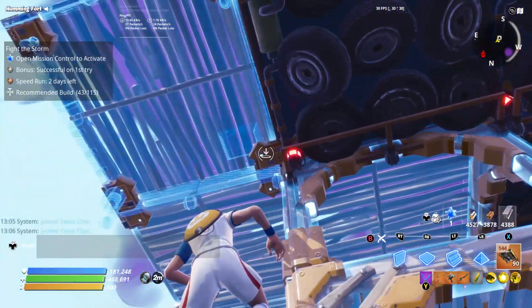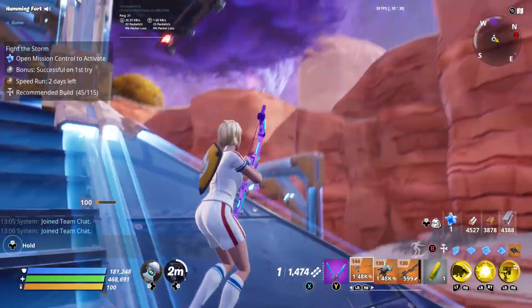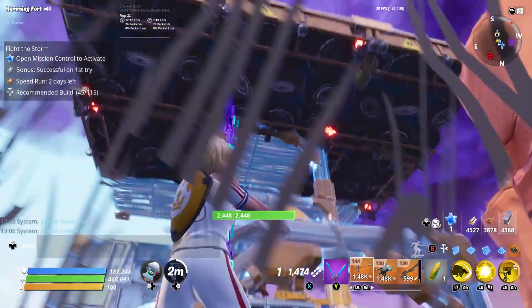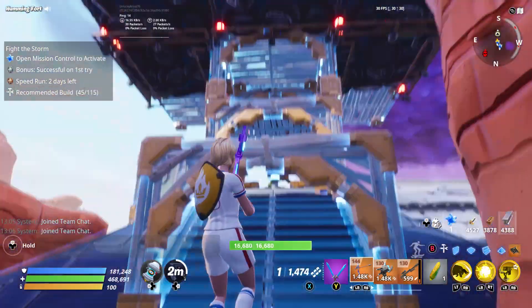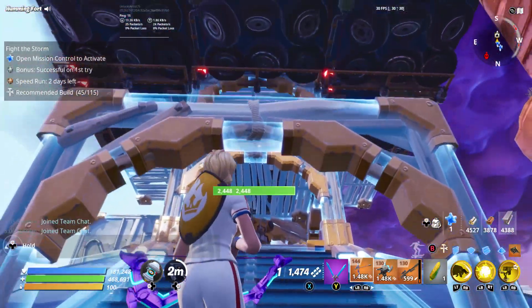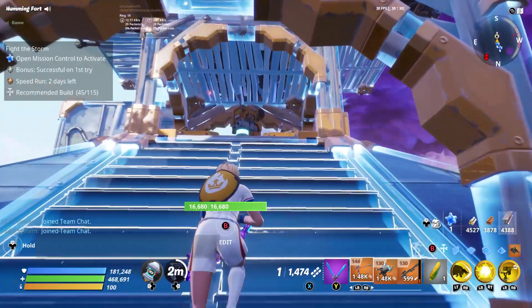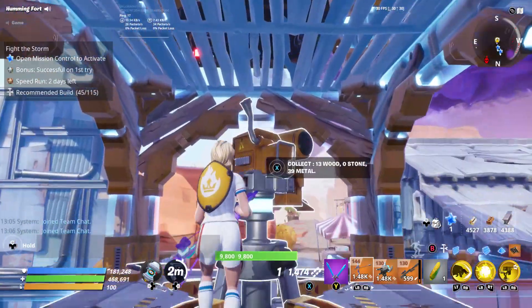You will sometimes see people using electrics up on the ceiling, but I prefer drop traps because drop traps actually push the husks back. So if a husk comes up here, it gets hit with a drop trap and gets pushed all the way back down. Electrics will do the husk damage, but they're still there and they keep moving up again.